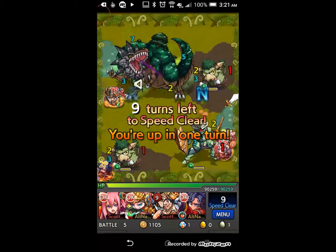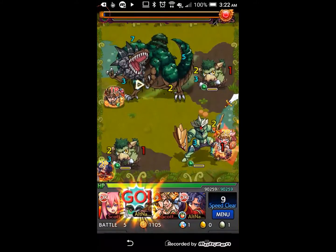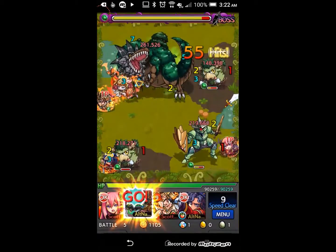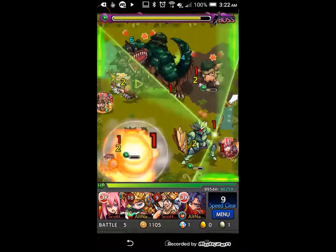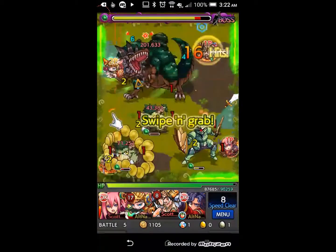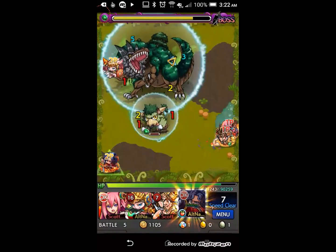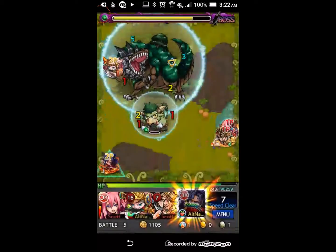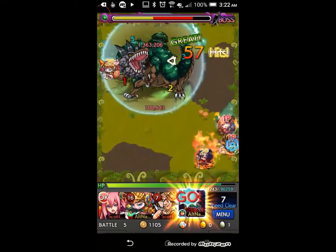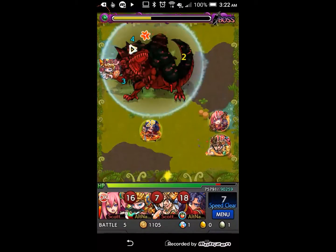We're on the last floor of this stage. Bunny speeds up — let's use him. Was not able to kill off the bulls, that's a little unfortunate. Should be able to clear them out this round though. We'll increase the speed of Beethoven too, and we'll have Lea launch her lasers.